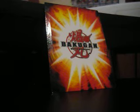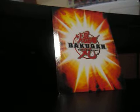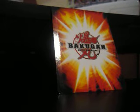This is the Gundallion Vader's Baku box and this one is the Ventus one. It came with a Pyrus Helix Dragonoid. Let me quickly check the G-power — the G-power is 740, so not the most powerful Helix Dragonoid, but it's okay.